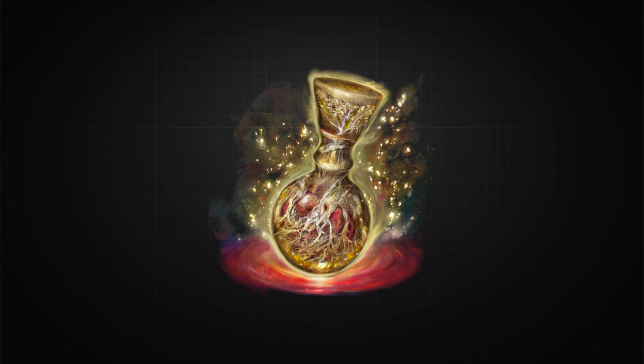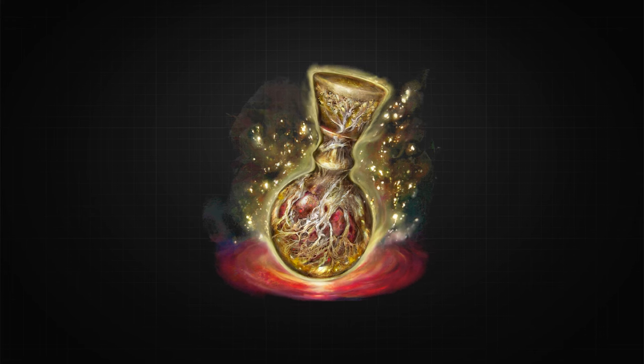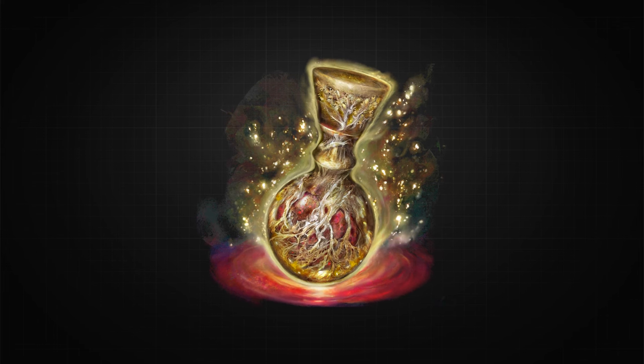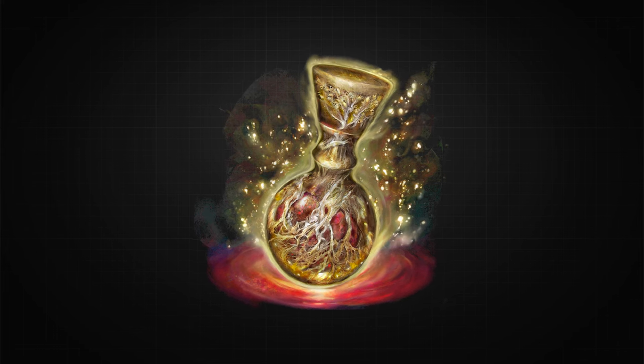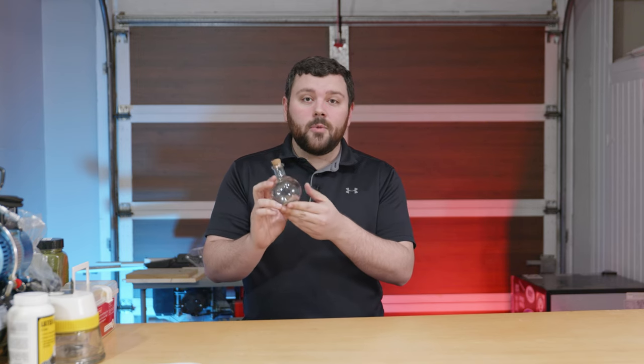This is the highest quality reference image I could find of the flask, and I've stared at this thing for hours. Basically it's a potion bottle with a little golden tree in the cap and organic-looking roots going down the sides. I managed to find a fairly similarly shaped bottle at a craft store, so this is what I'm going to work off of. So my challenge to you, Doom, is: can you beat Elden Ring without using any flasks? Without further ado, let's make a prop.